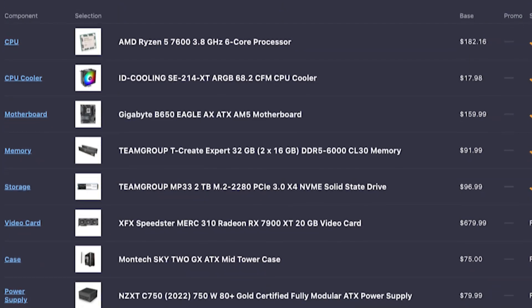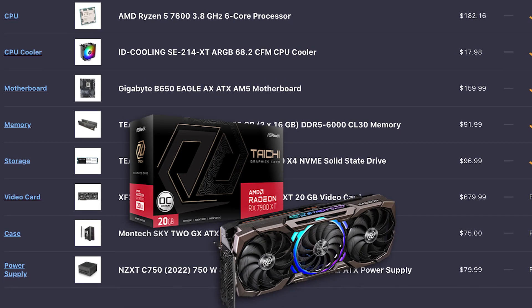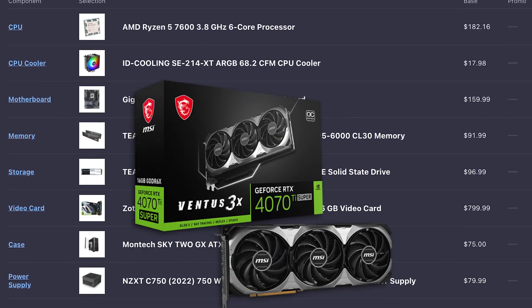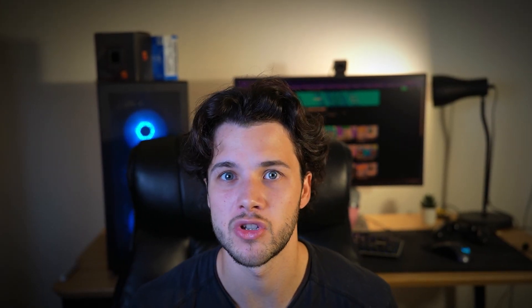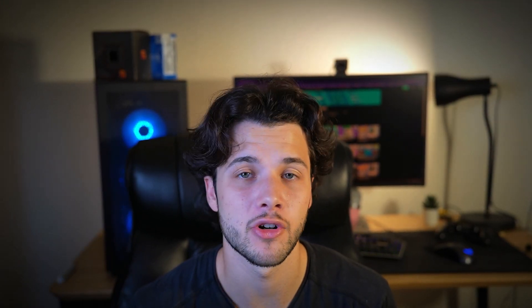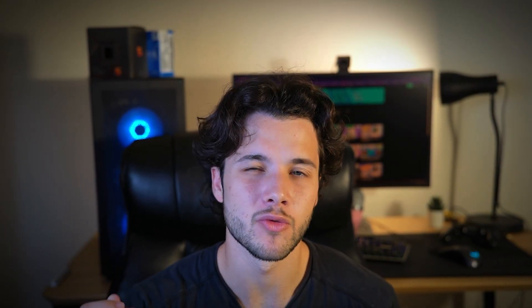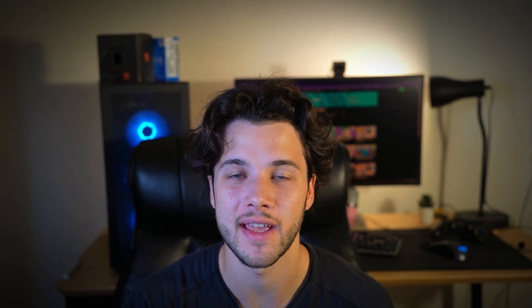You can also expect 240+ fps in esports games at 1440p and 4K on competitive settings. The price for this system is $1,385 with the RX 7900 XTX, or around $1,500 with the RTX 4070 Ti Super. Going with the 4070 Ti Super gives you DLSS — generally the better upscaler — and better ray tracing performance, so it comes down to whether you want those Nvidia features or the best price-to-performance from AMD.